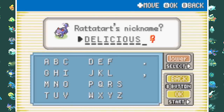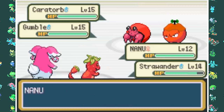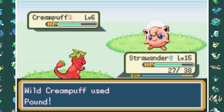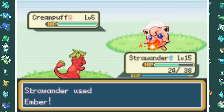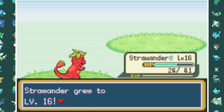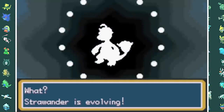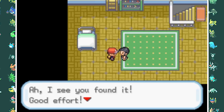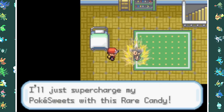I head to the next city to challenge what's normally the Rock type gym but here it's the Strawberry gym. The gym leader's name is Beryl — not Brock — but his Pokemon are too high level and we get absolutely shredded. Also notable: almost all battles in this game are double battles. After grinding in the grass against cream puffs, my Strawbander evolves into Strawmeleon. I then clear a building from the evil Team Sour, who want to steal all the rare candy to level up their Pokemon.